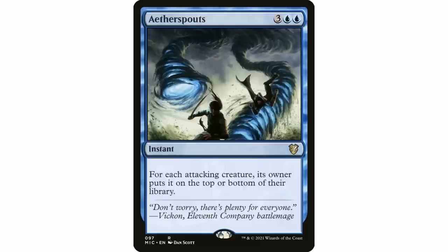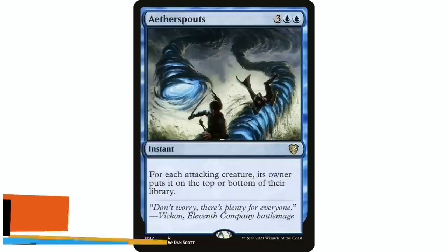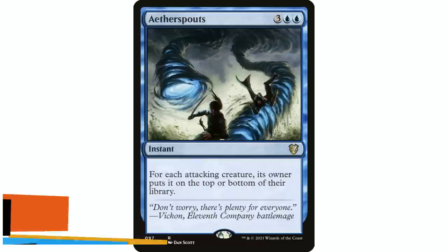I also really like Aether Spouts — I put it in my mono-blue decks all the time and also in my Simic decks, because again Simic doesn't deal well with mass creatures. That Craterhoof situation — this is a solution for that, a kind of replacement for Cyclonic Rift. Historically I used Cyclonic Rift against mass attacks more than anything else. Aether Spouts puts those creatures on top or bottom of their owner's libraries, which can be a huge blowout. If they want to keep them, they put them on top and they're just drawing them for the next however many turns, slowing them down immensely. Plus, if your opponents know you're playing it, they'll be wary of attacking you — you just sit with five mana open and they won't attack with their Craterhoof.